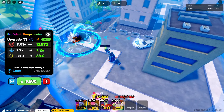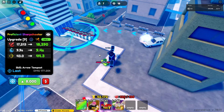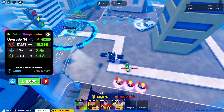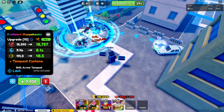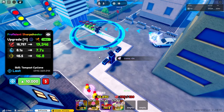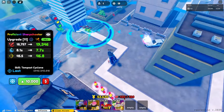For the next upgrade, it's gonna be Arrow Tempest — same AOA circle and a total damage of 17.2K, 9.9 SPA, and 43 range. For the next upgrade, the Tempest Cyclone — same AOA circle and a total damage of 18.7K, 8.1 SPA, and 45 range. Look at that attack animation.